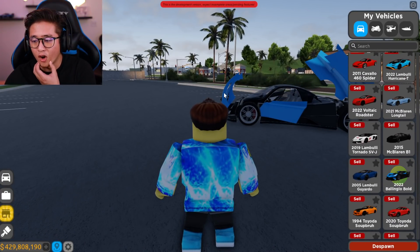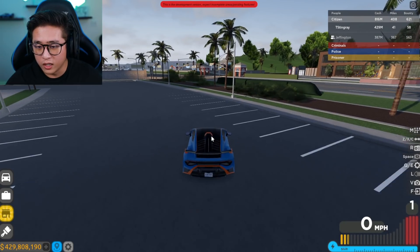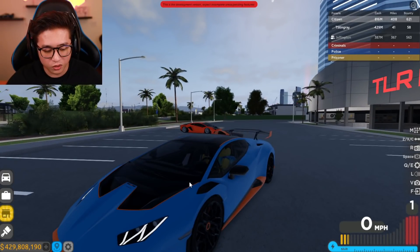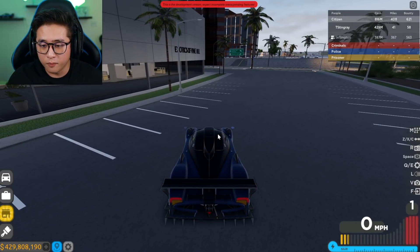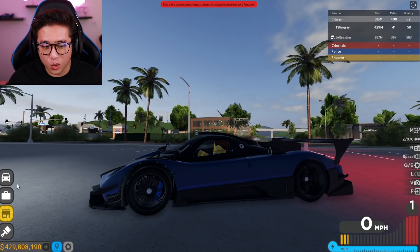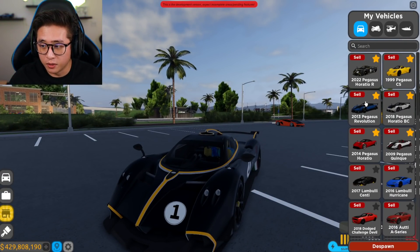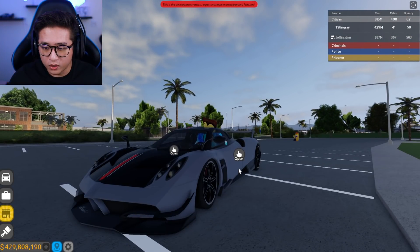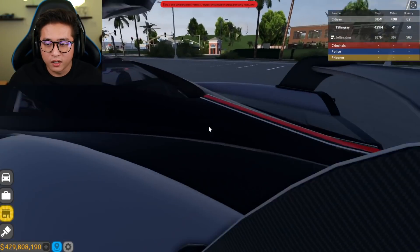Now I'm going to show you the other Paganis and other cars that open up in the front. The Lamborghini STO — you can actually open the front just like on the Pagani, but you can't open the door at all on the STO. Let's pop up another Pagani. As you can see, this one doesn't even open the doors, which is kind of disappointing, but it's still a brand new update and they're still adding features. But this one does have the gull-wing door — look at that!